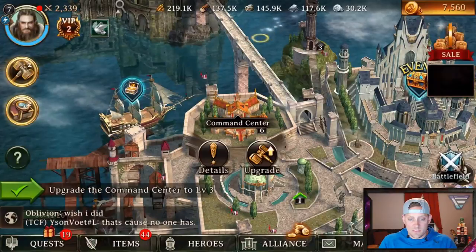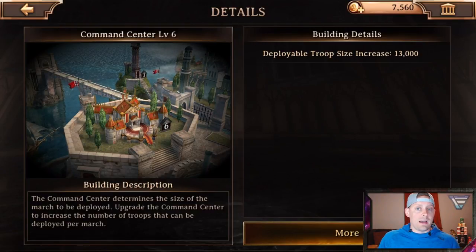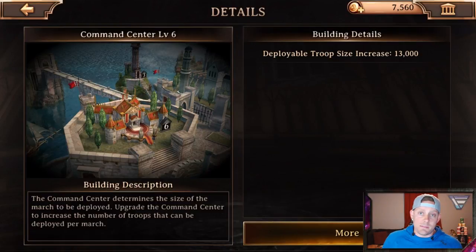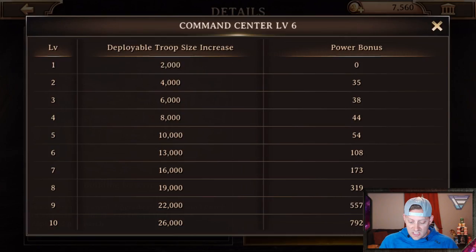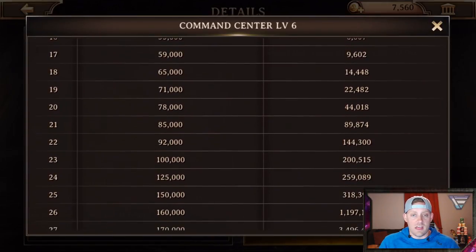The command center determines the size of the march to be deployed. Upgrade the command center to increase the number of troops that can be deployed per march. So we're talking about the camps that we have in Clash of Clans - they can hold a certain capacity of troops. That's what the command center is here in Iron Throne. And as you guys can see, the number and all the stats are right here.